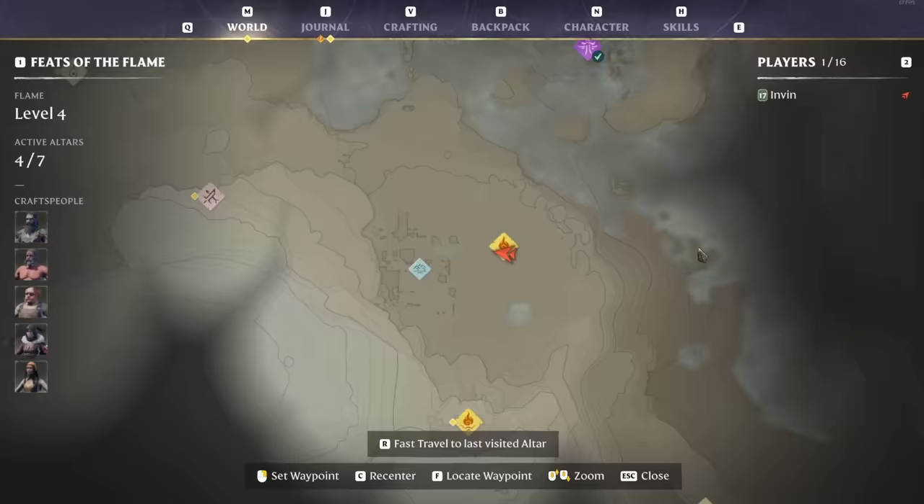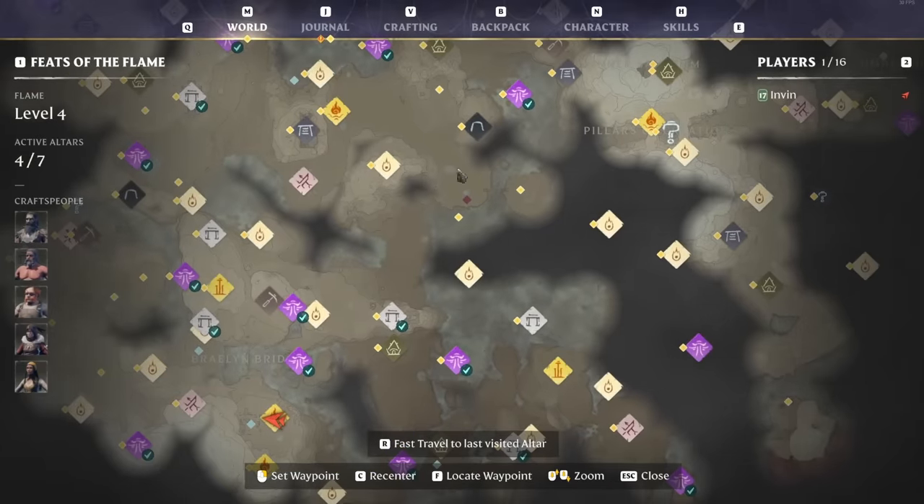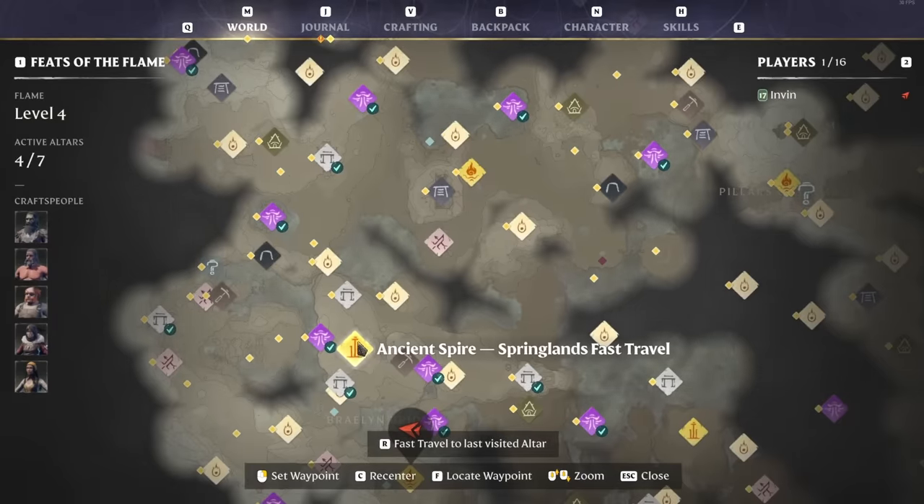Always grab ancient spires whenever you see them — there's one in the Lone Meadows, one in the Revelwood, one near the beginning in the Springlands, and a few others. You can fast travel back to these whenever you're not in the shroud, and since they're very high up you can glide from them to access different points and travel further than by running. They're also great landmarks for new areas — make sure you smash all vases and barrels on your way up to get loot from that new area.